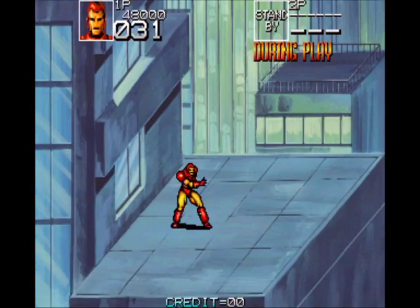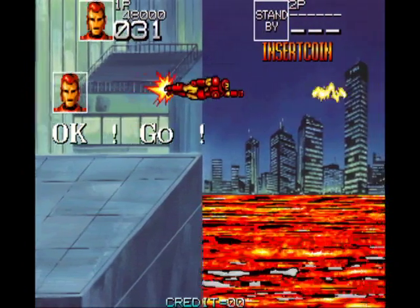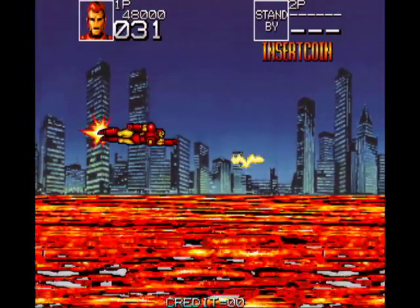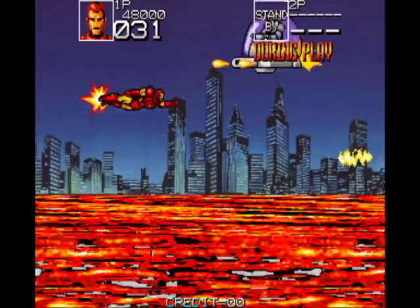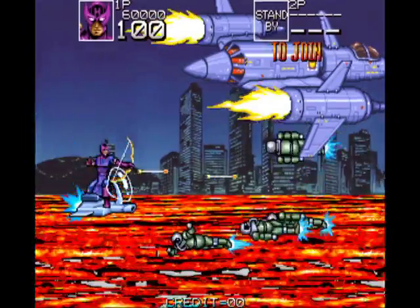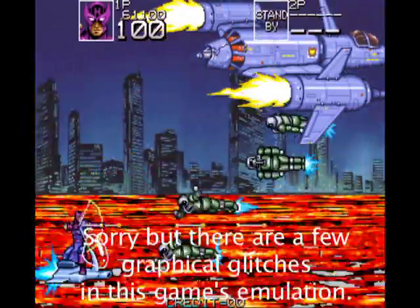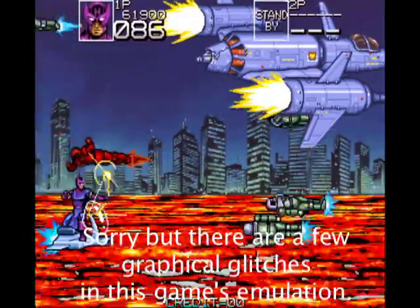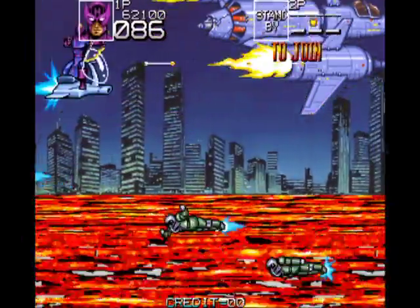Data East did try to mix it up a bit by adding a side-scrolling shooter element to the game. There are several scenes like this and they do a nice job of changing up the action. In these sequences, there is a slight advantage to certain characters — Hawkeye, for example, is much larger due to the vehicle he rides, which makes dodging attacks a little tougher than the other Avengers.